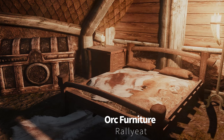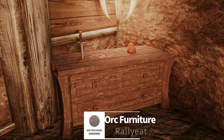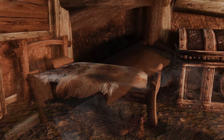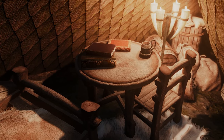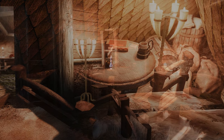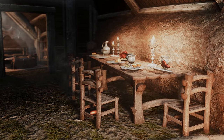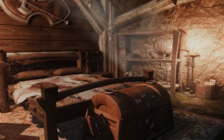Next up is a mod that enhances the Ork Stronghold furniture in Skyrim Special Edition. It completely overhauls the Ork furniture and adds new pillows to the Ork beds. The tables are transformed into circular shapes, and the furniture has a rugged wooden feel. While it might be quite rough, it blends well with the Ork Strongholds. If you like the sound of that, give it a try.